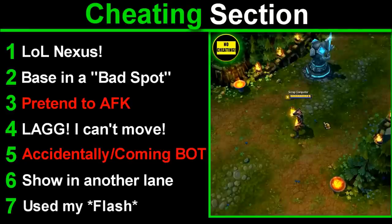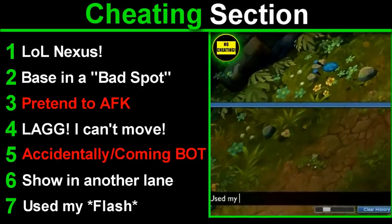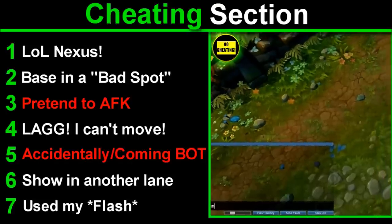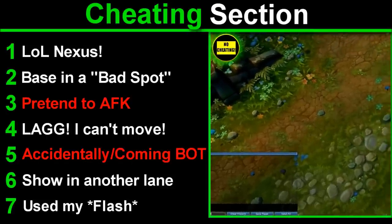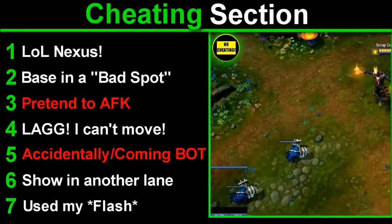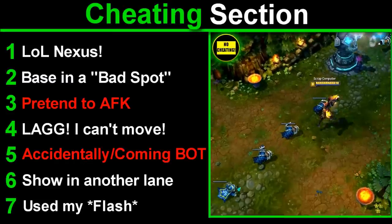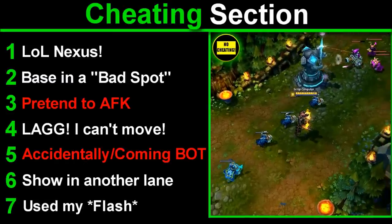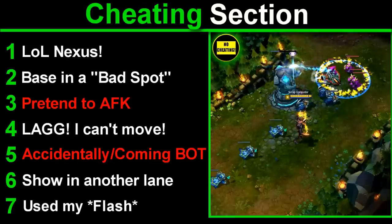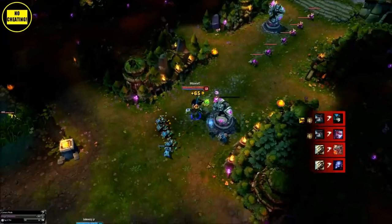Number 7 — I used my summoner spell coming to lane. This is a great tactic so that the enemy doesn't expect you to have your heal, flash, or other spell up. This is just generally polluting the enemy's stream of information. My personal favorites are heal and barrier — so they'll all-in you — and flash is also a good example. If the enemy thinks you don't have heal or flash, they may go a little bit harder than usual or try to all-in you early, only to have you heal and potentially kill them when they're not expecting it. It's a good variable to take out of the equation in your enemy's eyes, only to put it back in yourself at any key moment.